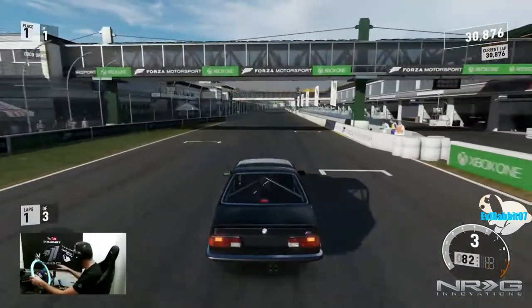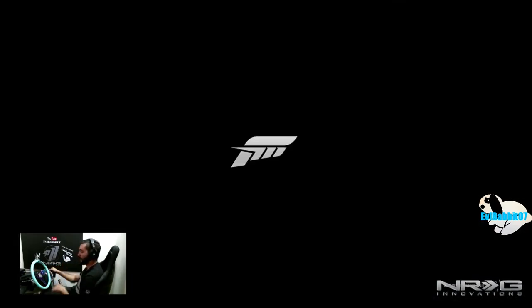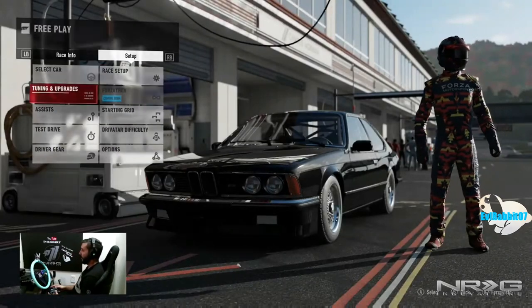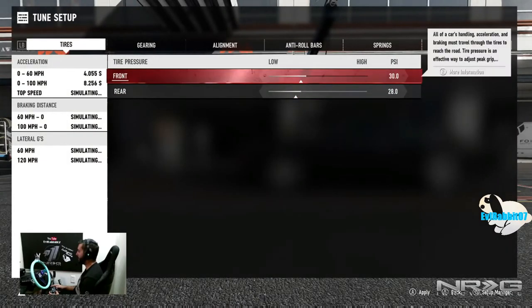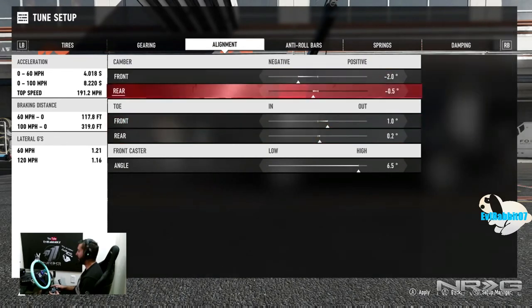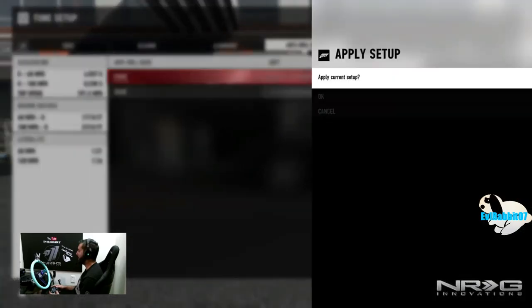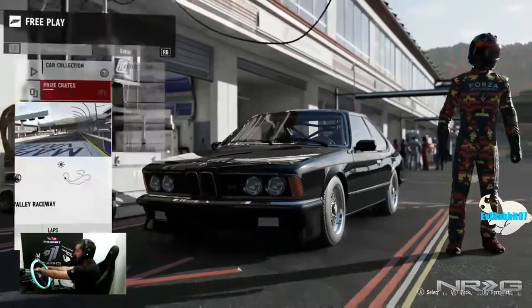Alright, we're going to make some modifications to the tuning and switch to first person. Adjusting the tire pressures — I'm going to bump these up to 30 and 28. Going to increase the camber a little bit to get a little more slide, and drop it down a touch. So this car is that sleeper old-man drift car. I can get down with this — I like the two-door small M635.